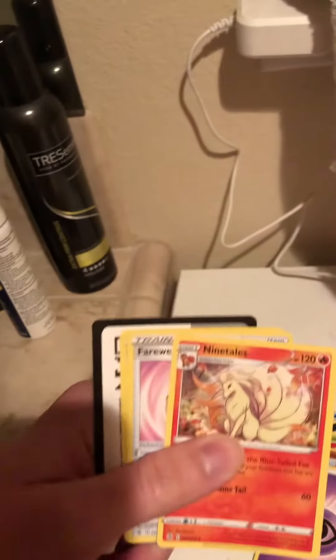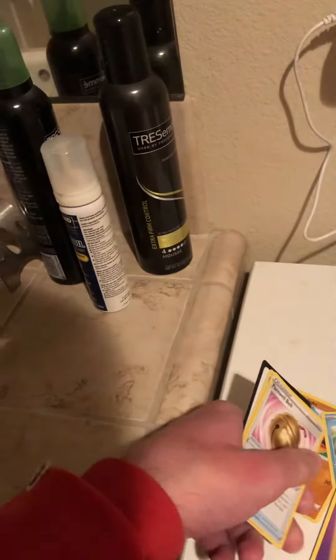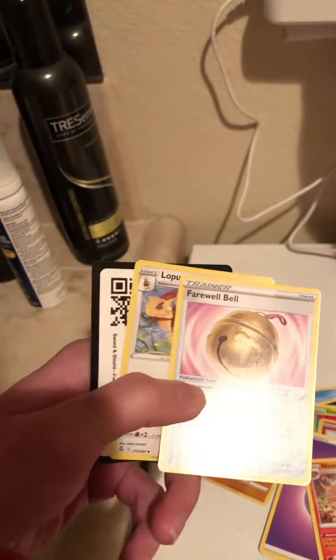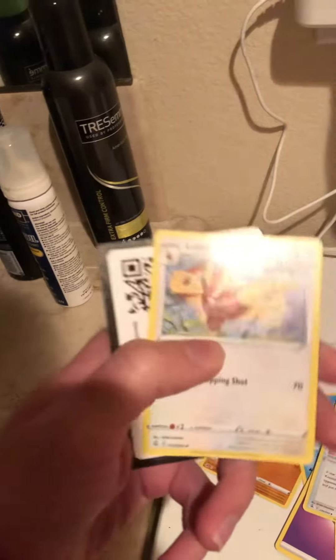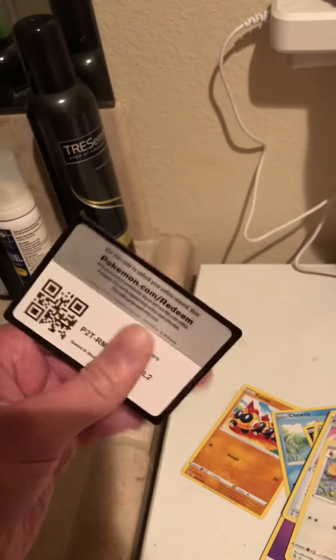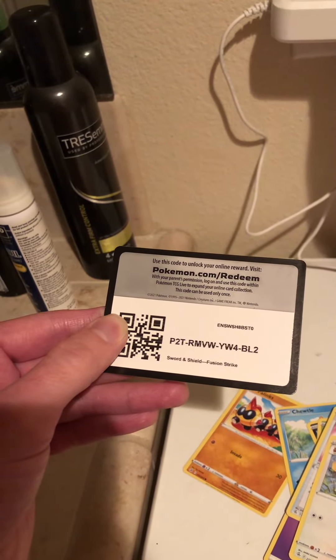I got a Psychic Energy. I got a Ninetales — 120 health points. I got a Farewell Bell. A Lopunny. And a Code Card — Online Code Card.